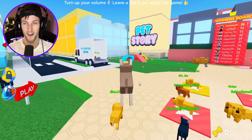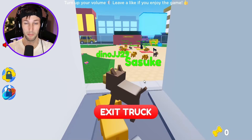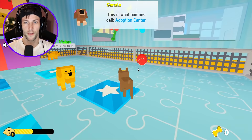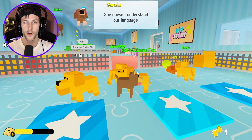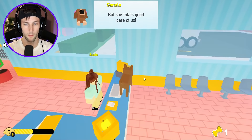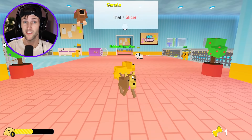Paco, you hungry? You want a bone? We've got to get on the pet adoption center bus. Oh my gosh, are we going to get adopted? Somebody please adopt me, I'm a cute little Paco puppy! Hey — woof! A dog named Canela greets us: 'You must be the new pets. This is what humans call the adoption center.' We can actually play with a ball here too!